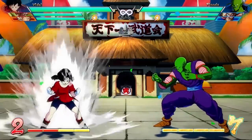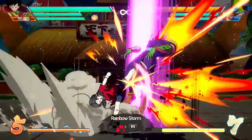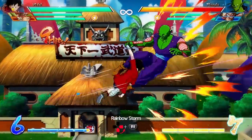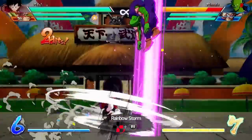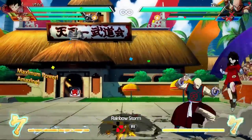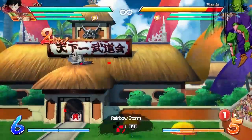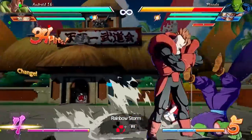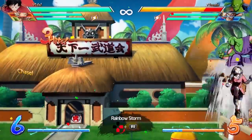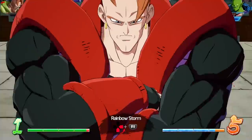Moving on to her supers, Videl has four different supers — two level ones and two level threes. The first level one is the Rainbow Storm, a quite unique super. It just throws the opponent up into the air where they can tech out of trouble — seems bad at first, but you can follow it up without any assists, just super dash after it. Or you can call the Great Saiyaman with special moves to do a same-side dragon rush or a more damaging combo. Also, the recent patch nerfed damage after a level one super, but Videl is an exception — if you follow up the level one with a combo and end with another super, her damage won't be nerfed, nor the DHCs after that.